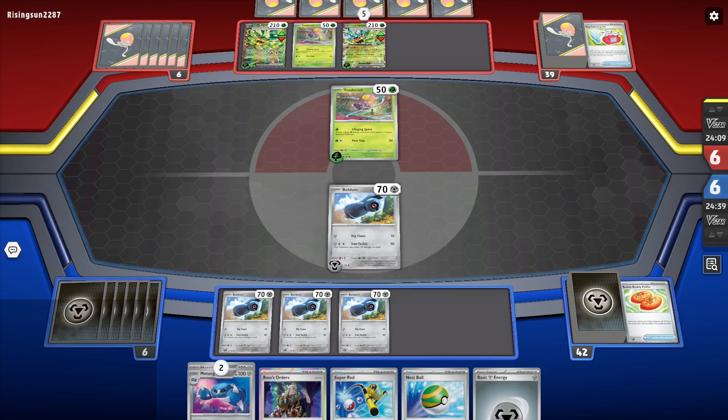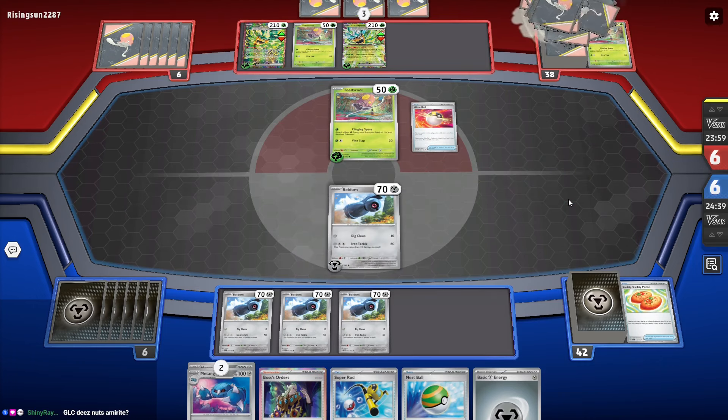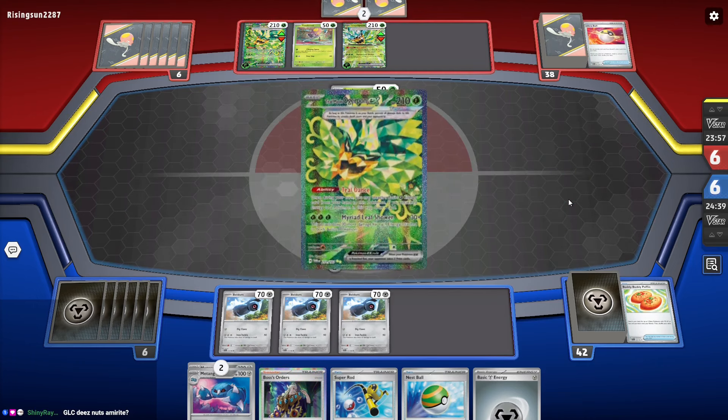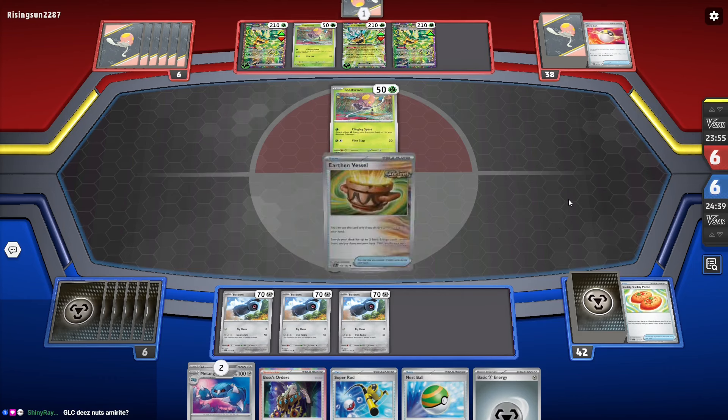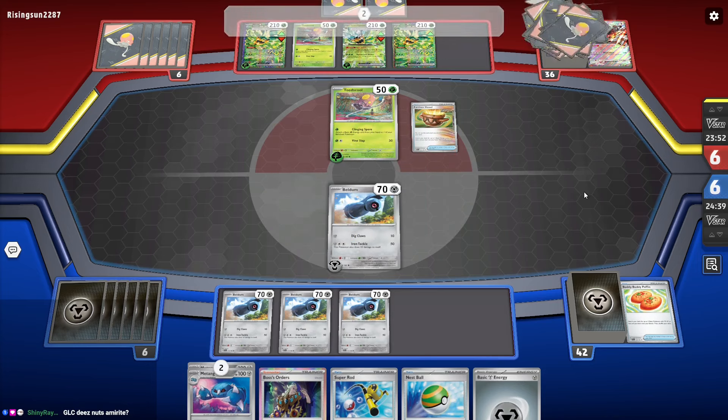Another really big thing is that when you all saw my stream with Twinleaf, you can collapse the side. I didn't know you could collapse the information on the side to increase the play space. And they said they're going to fix that to make it more easy to see.